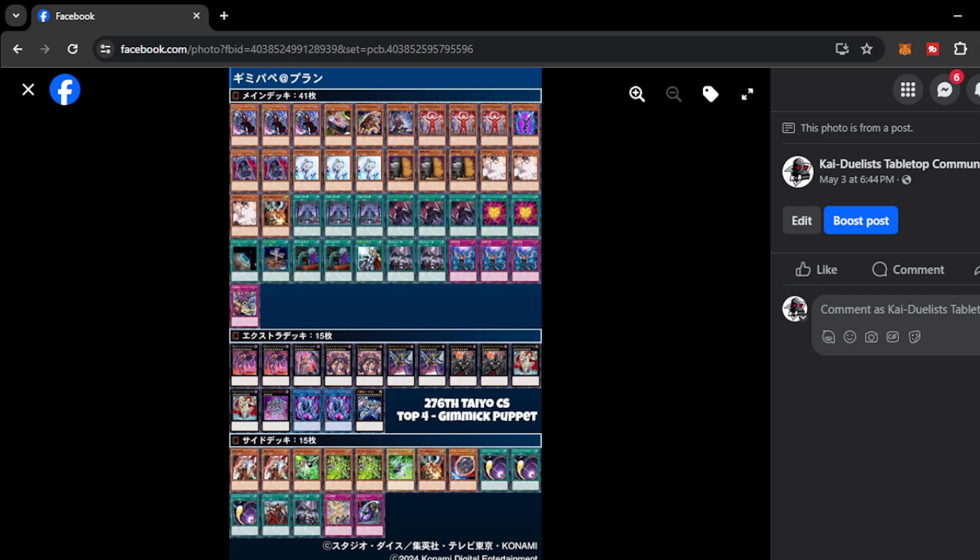Moving on, we have Gimmick Puppet — another deck that got supported from Infinite Forbidden. Gimmick Puppet has not been so good from previous formats, but now they are seeing traction and play in the new format. I cannot really tell what direction this deck will go in our format because I haven't seen that many reps of this deck. There were a lot of people that played this deck at YCSJ recently and they didn't perform extremely well — some managed top 8, top 32, and top 64, and that's pretty much about it.